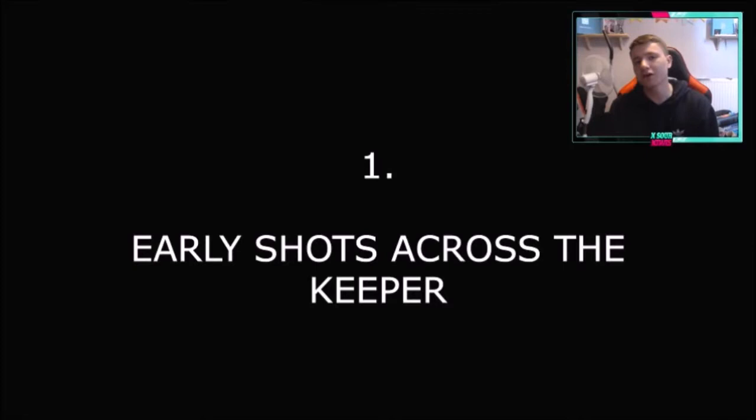Finally, in the number one spot, we have early shots across the keeper. I cannot express enough how important the early shot across the keeper is. It doesn't particularly matter how close or far out — it's just about being early. For some reason on this game, keepers do a weird animation where they either take a step forward or a step to the side, and if you shoot through that animation, they can't get out of it quick enough to dive far enough to save the ball. I'm going to show you some clips of the best situations to do it.